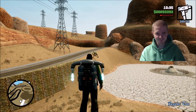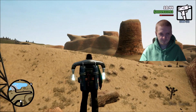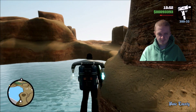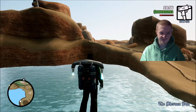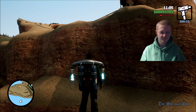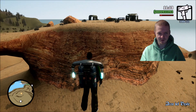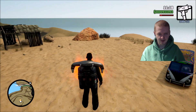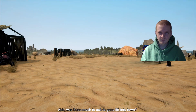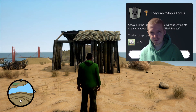I almost forgot — you don't actually go back to the base. You fly to the top of this mountain, and the Truth abandons you up there. Truth says: 'You better stash it somewhere fast. Have a nice trip, dude.' CJ responds: 'Was it too much to ask to get a lift into town?' And I got the trophy — 'Sneak into the underground facility without setting off the alarm during the Black Project.'